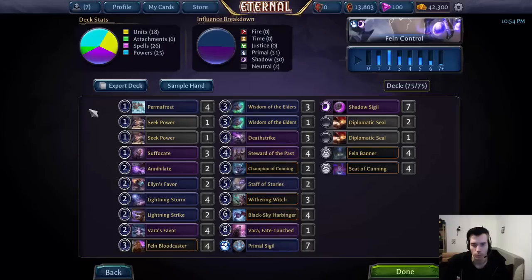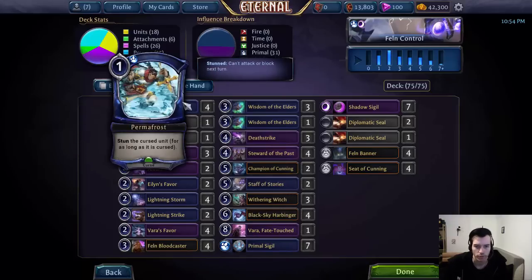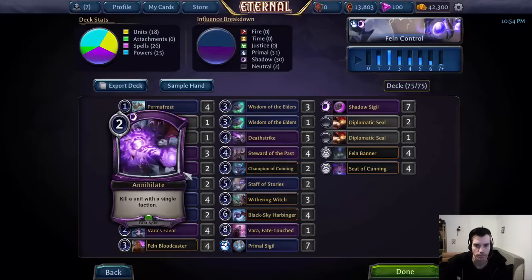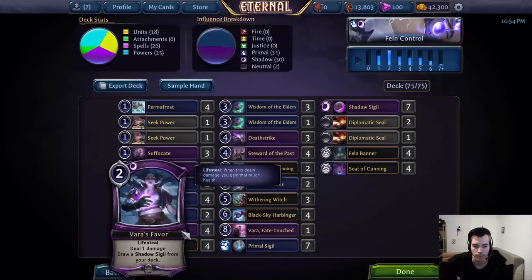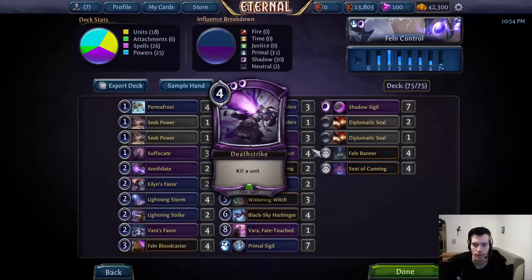First off we have the removal suite of 4 Permafrost, 3 Suffocate, 2 Annihilate, 4 Lightning Storm, 2 Lightning Strike, 4 Varus Favor and 3 Death Strike.